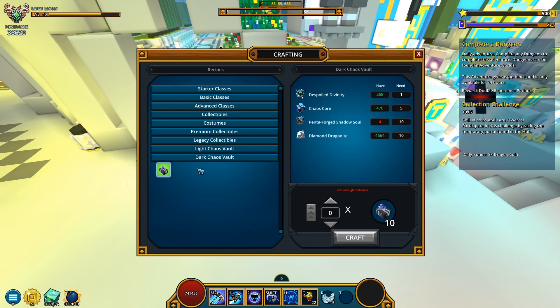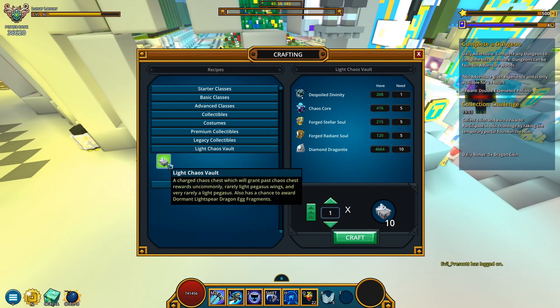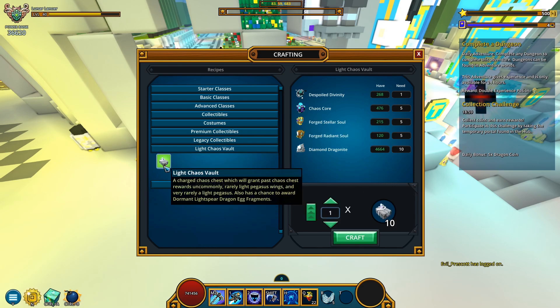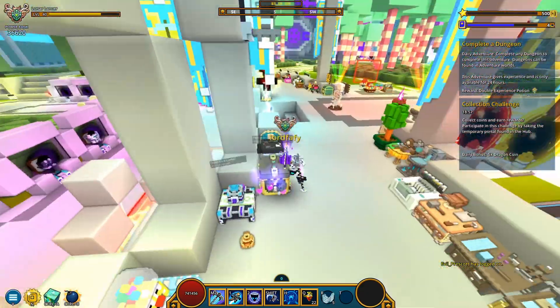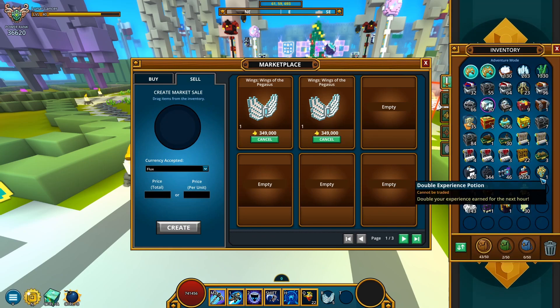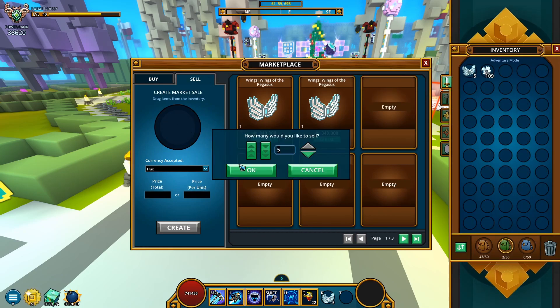Yeah, these are cheaper to craft since they ask for pentas — I believe that's the reason. Otherwise same resources. Okay, 10 pentas and yeah, gotcha. Fine — I definitely approve that. I'm not complaining. That's for sure.